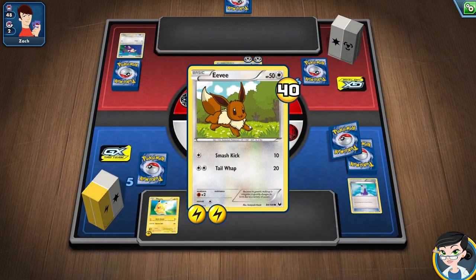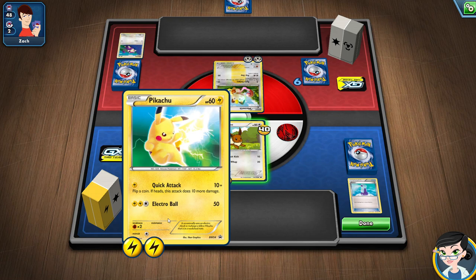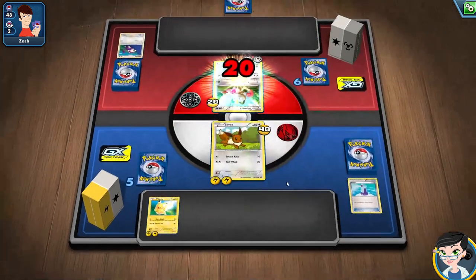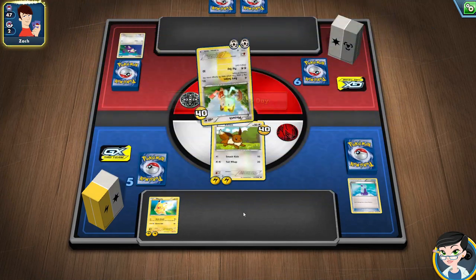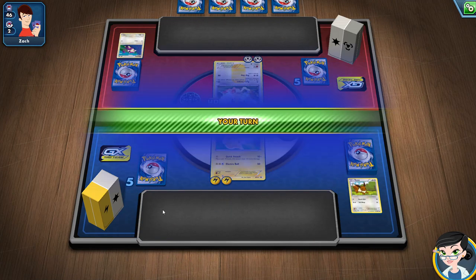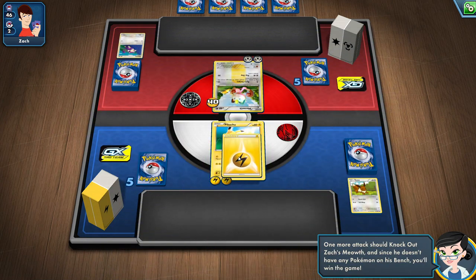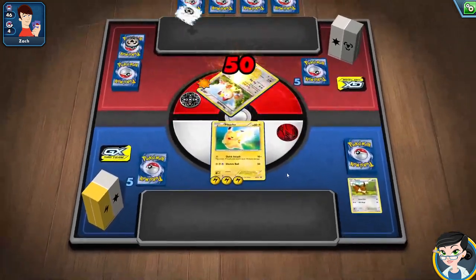Quick Attack requires a coin flip — I don't need that. We're gonna keep attacking with Eevee. Tail — Boom. We might put Pikachu in next round just for fun. Payday — oh, they killed me anyways. So now Pikachu has to come out. When a Pokemon faints, you can just summon your other Pokemon. Pikachu is out and about. I'll equip the third energy and use my strong attack. The animation is pretty cool!